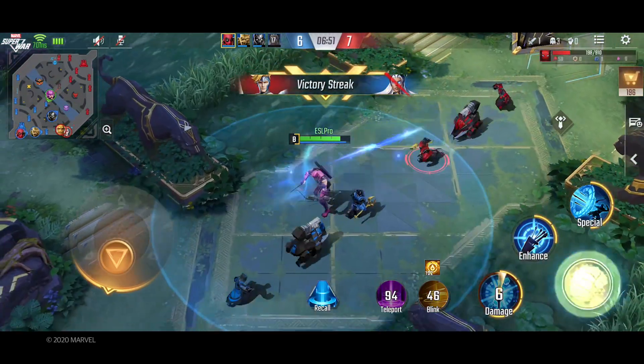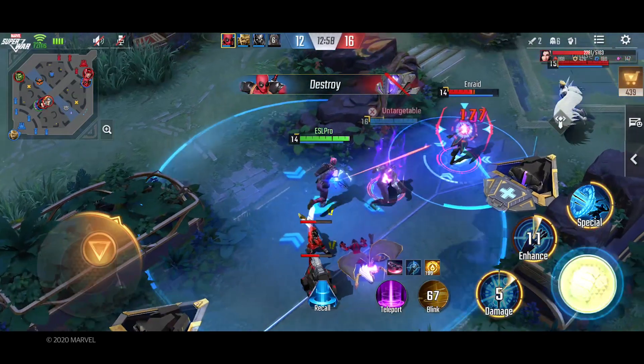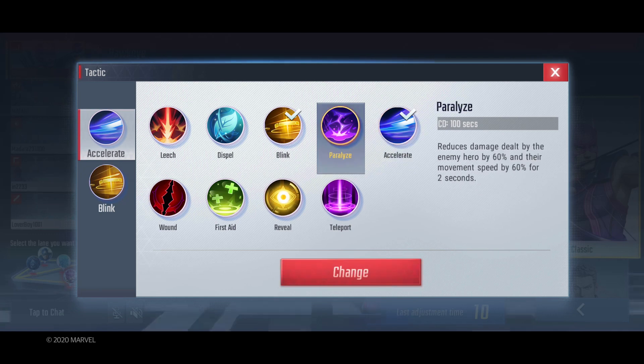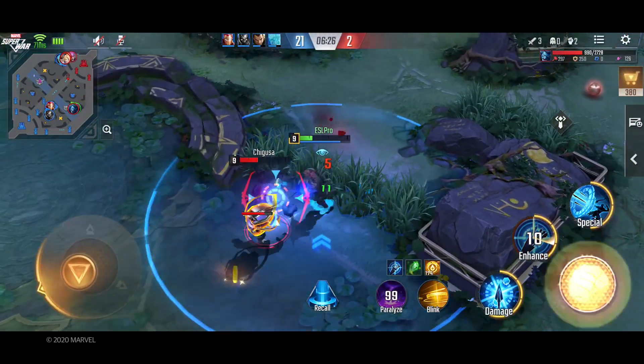As Hawkeye, you're probably going to want to max out your blast arrow in the lane. It's a great skillshot harass that offers some CC with the slow. Paralyze is a great tactic to take on Hawkeye — it lets you draw out the fight, maximising the damage from multipurpose bow.